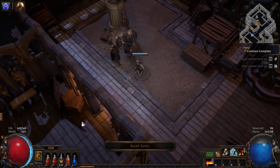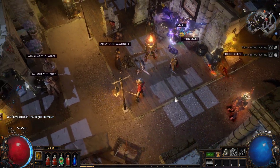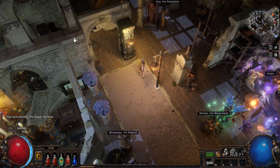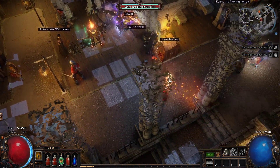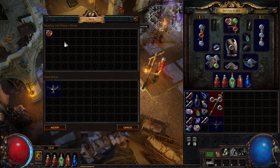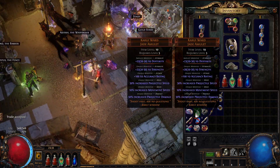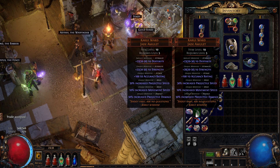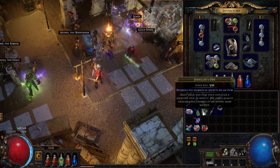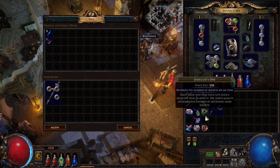Sorry, my phone was going haywire because we received an amber alert for kidnapping. I got the forbidden lamp, talked to the fence, sold the forbidden lamp, and got 211 coins. I also got some other items. This one gives a little bit more strength and dex — I'll equip it. It's about the same but I didn't get much else.